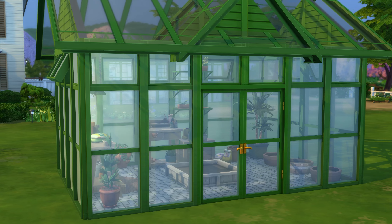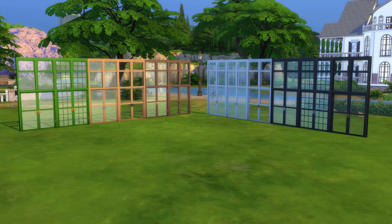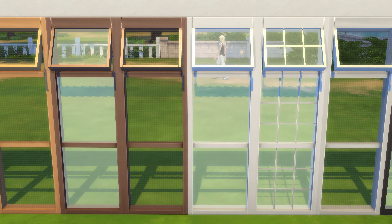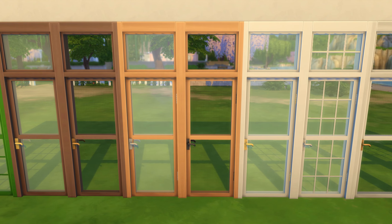Starting with build mode, you'll gain an assortment of matching windows and doors. For mid-height walls, there's both a window and a double door. Then for low-height buildings, there's a window, a window with an open section near the top, as well as both a single and a double door.